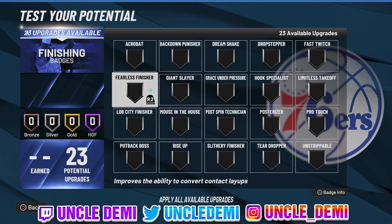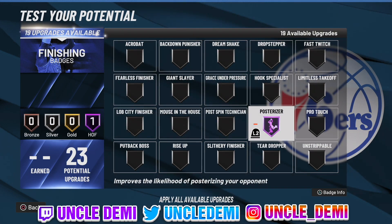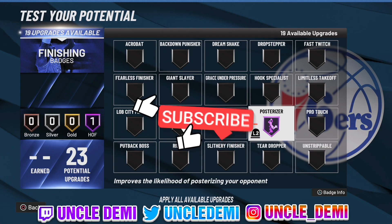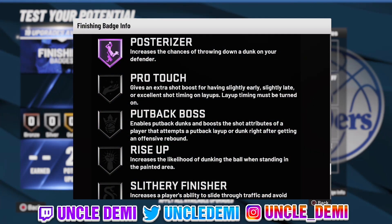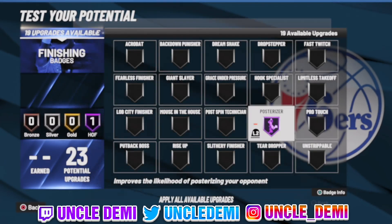The first badge we're looking at is Posterizer. Ever since it's been put into the game, it has always been the must-have badge. I know a lot of you are gonna say Posterizer doesn't pop up — and you're right, but that's a cosmetic thing. It's more of a visual thing; you don't see it pop up, but it's still working behind the scenes. When you do not have this badge, you're literally wasting your time as a slasher, because Posterizer gives you almost 70% more dunk animations. Having Posterizer increases the chances of throwing down a dunk on your defender — it's the number one S-tier badge. This translates for centers that get contact dunks and also for guards.